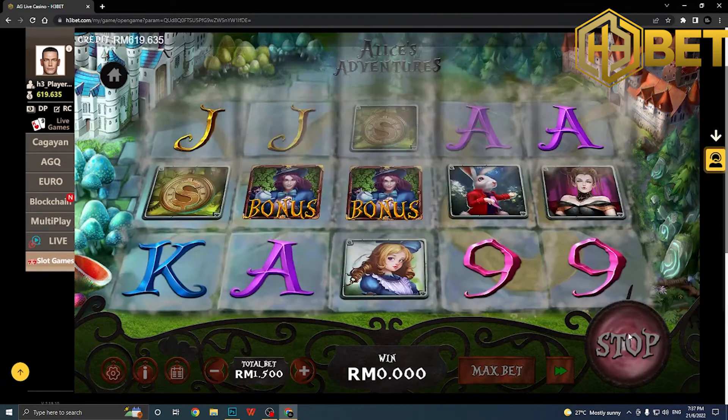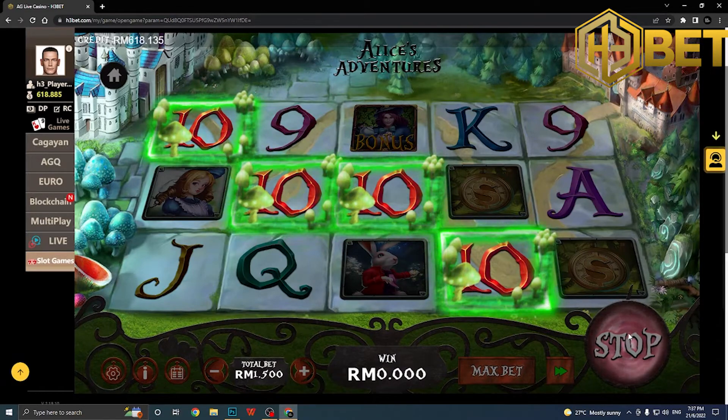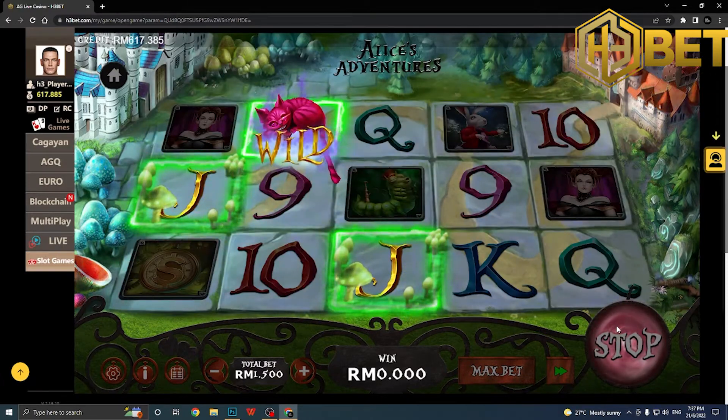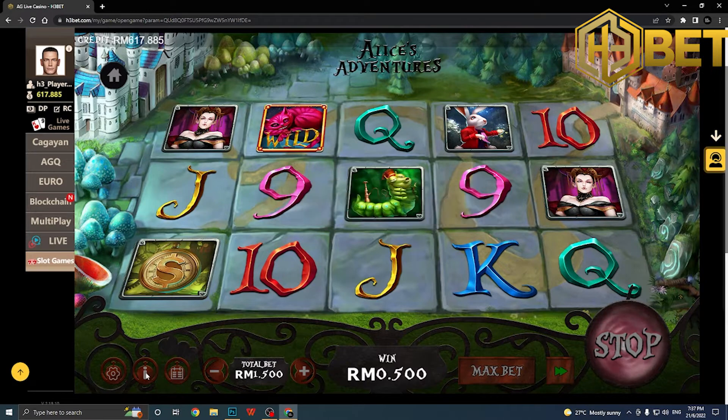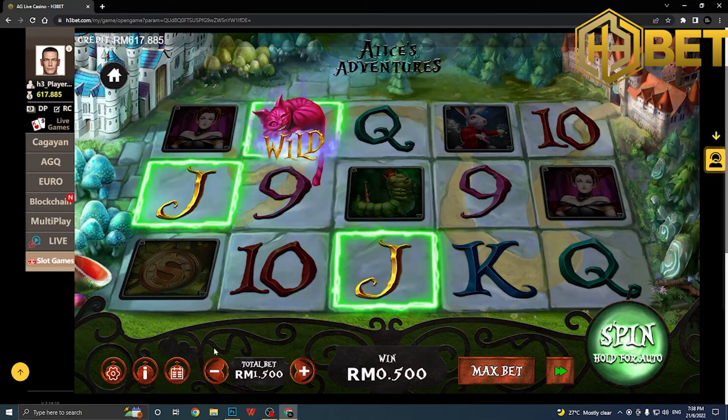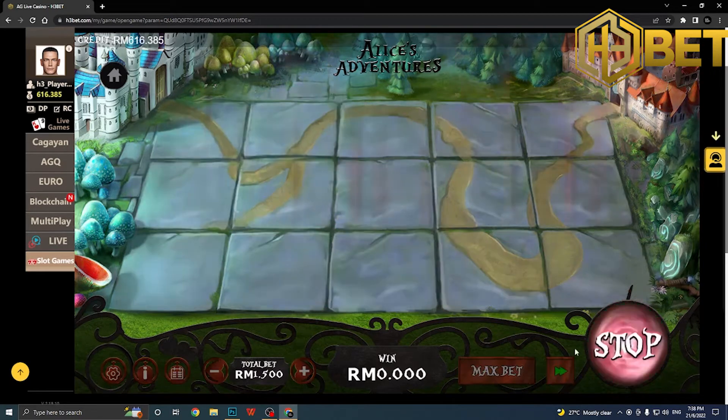We're going to go for a run and hopefully we'll get the bonus free game to show you how it works. Even if it doesn't happen, remember you can come and spend a little money to play because you never know what the payout will be. Imagine betting $3.00 and getting 8x, 10x, or 15x multipliers — the highest possibility is 15x. With two wild cards in a four-symbol combination, it's 15 times 15, which on just $3.00 gives you a huge payout.